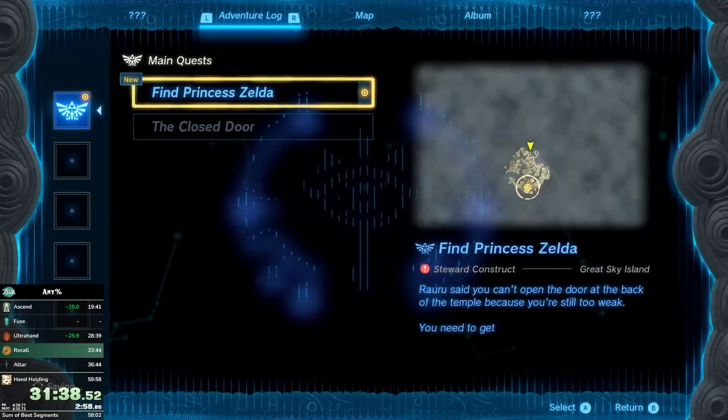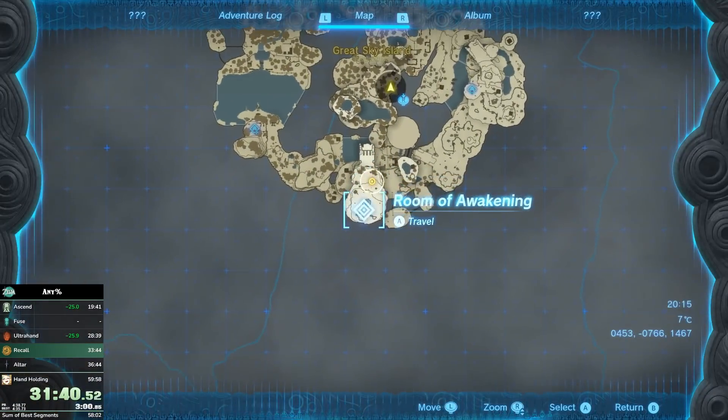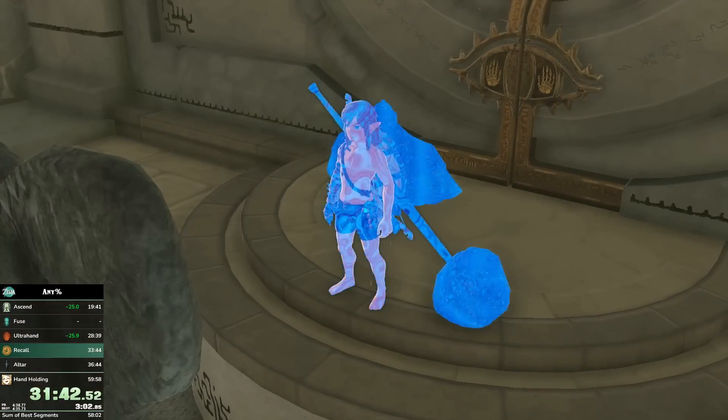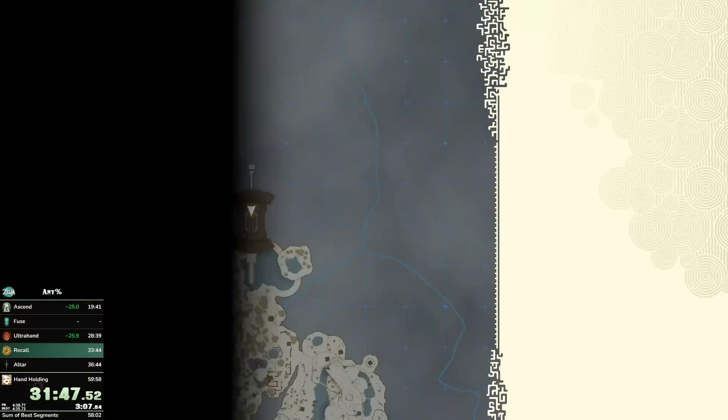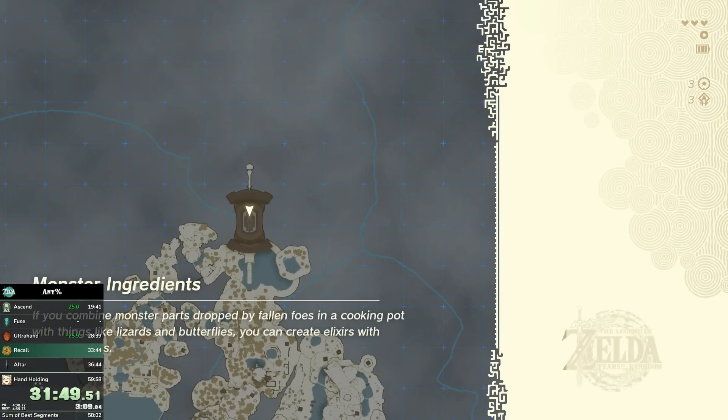Here I made a mistake — I actually pulled out the map. You can jump there before pulling out the map and you will skip that animation of Link getting the Purah Pad out. And then we'll warp back to the Room of Awakening because we will go to the Recall shrine, where you can use Recall.